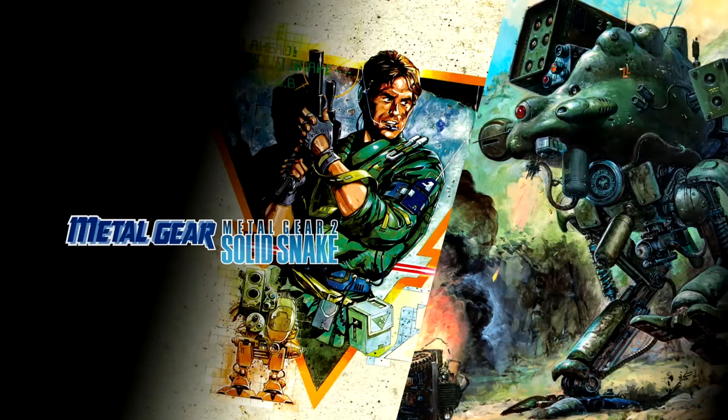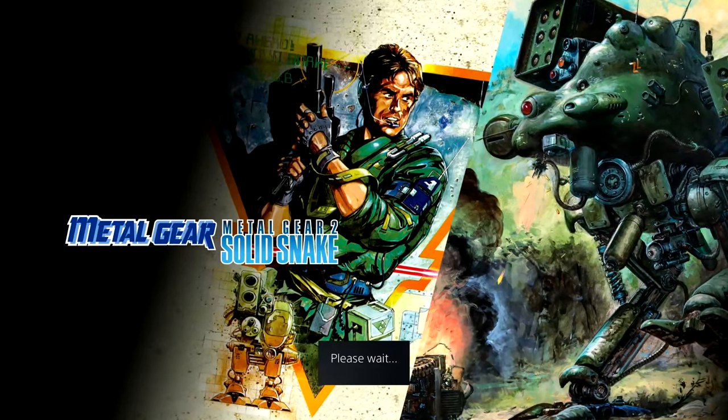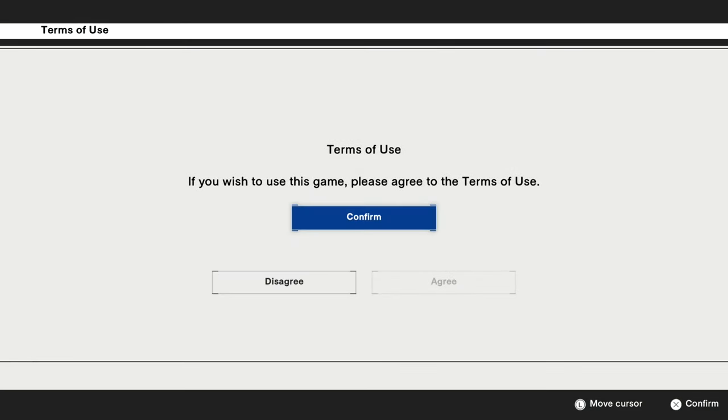Hey, welcome to my full guide for Metal Gear 1 & 2. We'll be going through the full Platinum and all the achievements. We're doing these two first and then later on we'll come back to Metal Gear Solid 1, 2, and 3. But we're doing this one then I'll be onto Alan Wake and then back onto this. We've got to complete both games Metal Gear 1 & 2 and then we have to read the screenplay, which literally takes like 10 seconds.